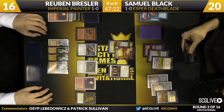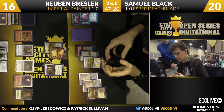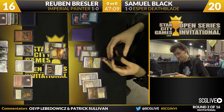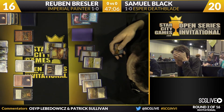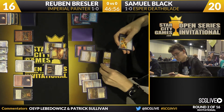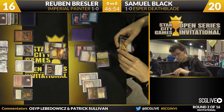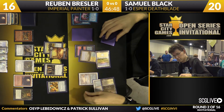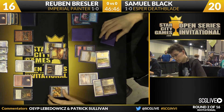Even though Sam has a bunch of mountains in play and only one Island and one Plains due to Blood Moon, he has plenty of decisions. He has access to Engineered Explosives for three if he wants, because of the Blood Moon. It really speaks to the power of Esper Deathblade that even under Blood Moon shutting off a good portion of his hand, he can no longer shuffle with his Brainstorms in concert with his fetch lands, and Jace the Mind Sculptor is uncastable — Sam's actually been able to cobble together a pretty effective game plan. It looks like we're going to see Engineered Explosives for one, which would deal with the Grindstone and the Goblin Welder, and could potentially deal with the Sensei's Divining Top too, but it's likely going to get activated in response.